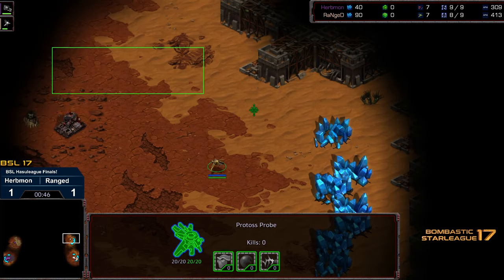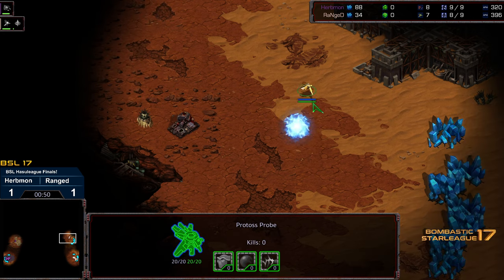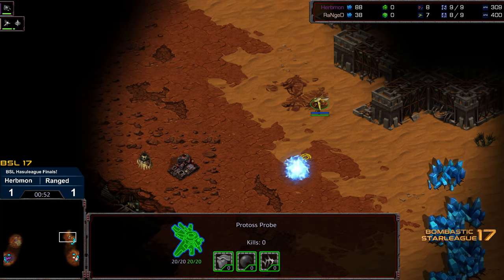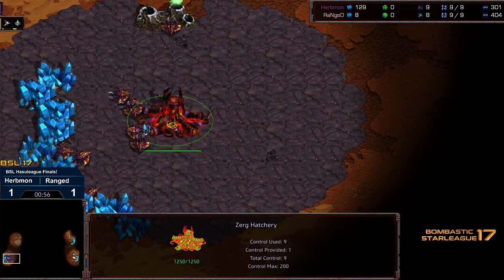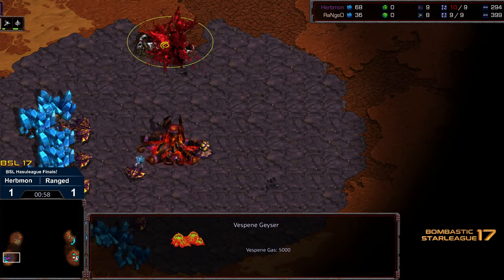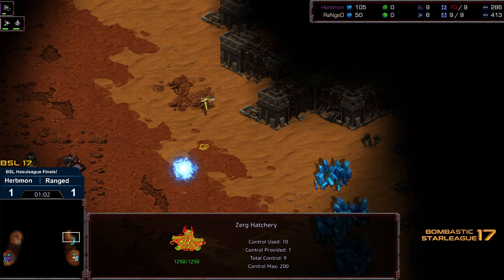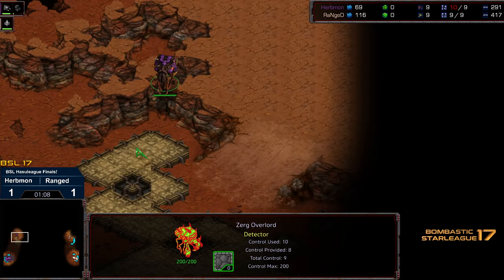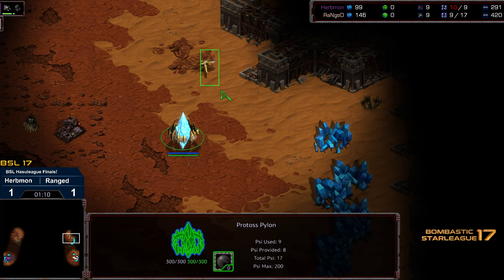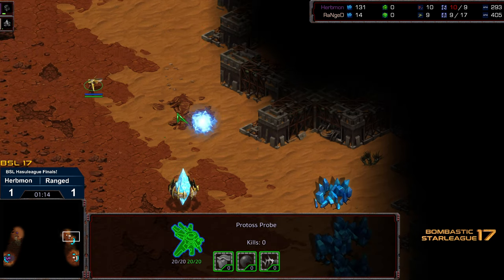That was not the natural expansion — this is the natural expansion. I think I showed what was the third there as well. We're warming up today. Ranged looks like he's staging to go for a gateway first. I think that is a wise decision on this map in particular. One nice thing about this is the timing of the Overlord is such that it ends up in a top position, and it kind of works out for Ranged as well with the gateway first opener.